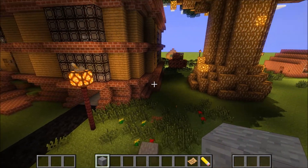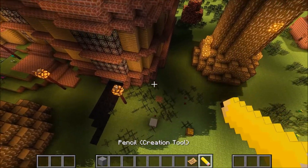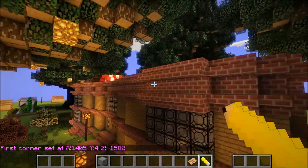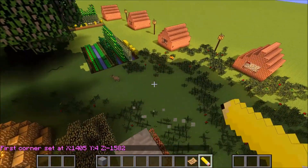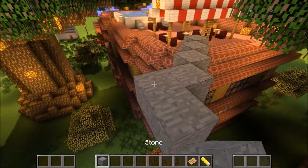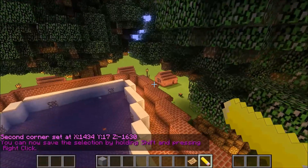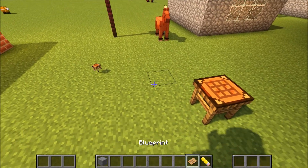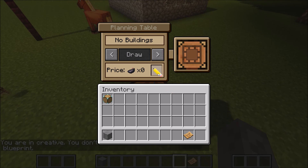Now this just saves you the time to build it - you still need the materials, but mark that and now we're going to mark this corner over here. Mark this corner. Okay, let's go to this planning table. All right, here's what you need to do.